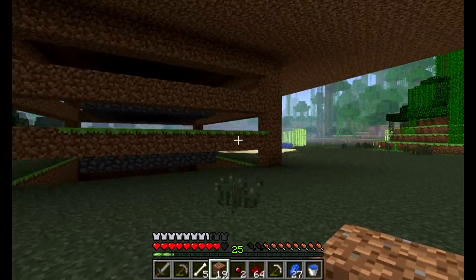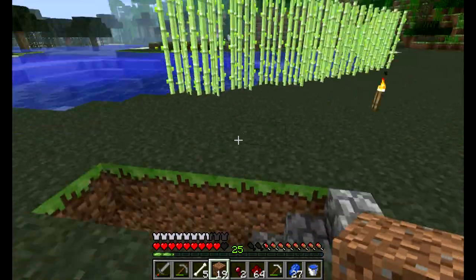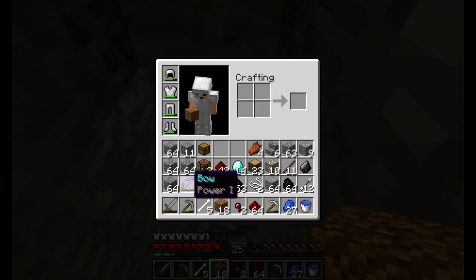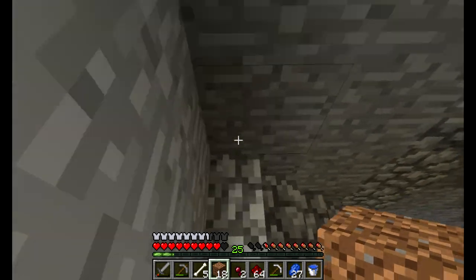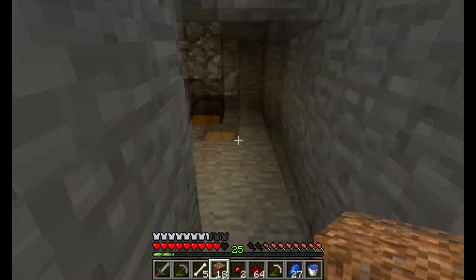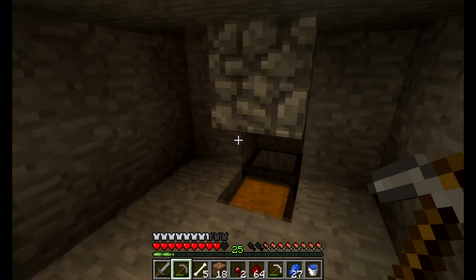We are done caving, just checking the trap here. Not a bad hole — found some diamonds. Got a Power 1 bow from a skeleton I'll probably recycle, some redstone, spider eyes, 14 diamonds, over a stack of iron, and a bunch of gold. Not too bad. I'll go down and check the witch chest and then we'll talk iron farm. Even though I have a stack of iron I'm going to want more.